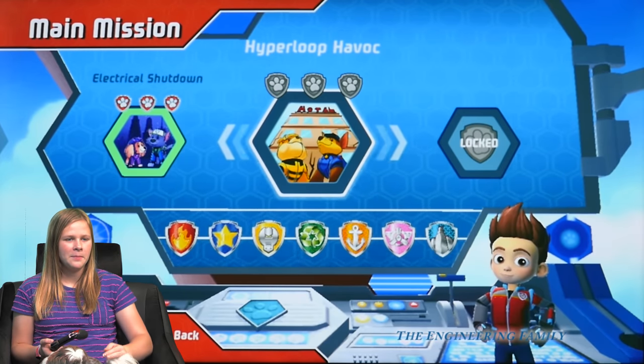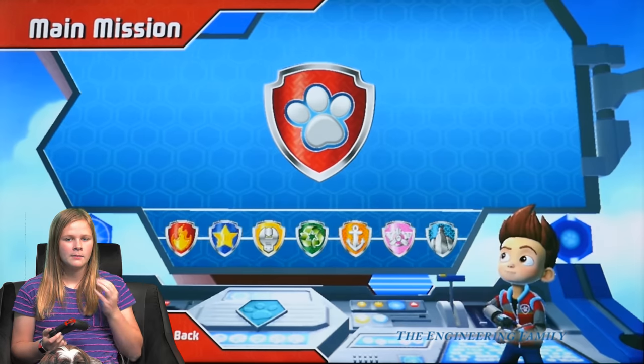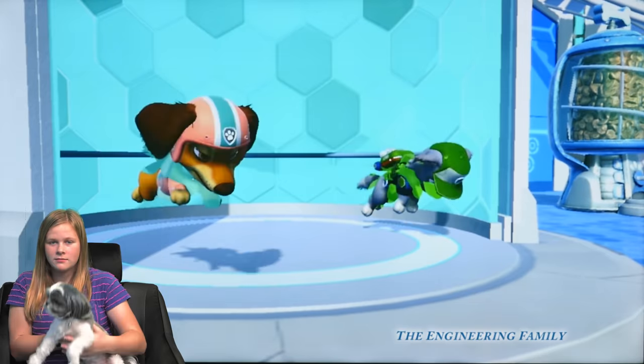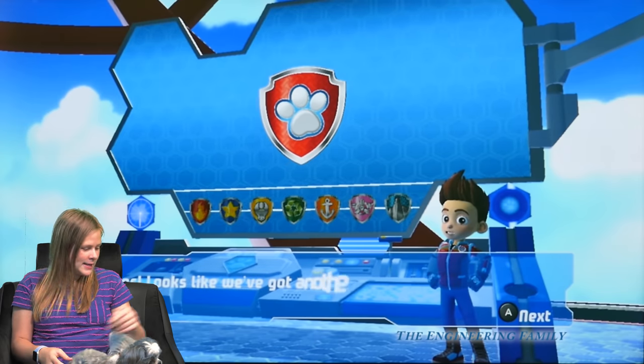I think we should do this one, Hyperloop Havoc. We gotta figure out what pups are gonna be a part of this mission, Assistant. And we already have one pup, Waggles. We already have Waggles. And Wiggles, but you can't see them. He's down there somewhere.